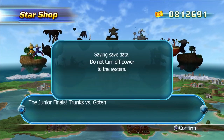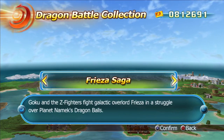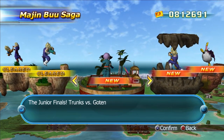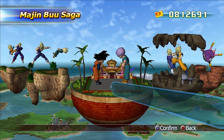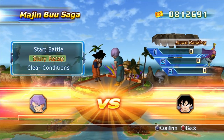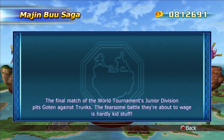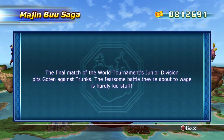Right now we're going to go back to the Majin Buu Saga, because that's one of the battles that was locked. We couldn't continue on to the next one even if we finished the previous battle. This is from the Junior Finals for the World Martial Arts Tournament — Trunks vs. Goten. Let's get started with the story recap: the final match of the World Tournament Junior Division pits Goten against Trunks, and the fearsome battle they're about to wage is hardly kid stuff.